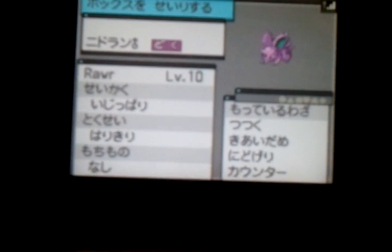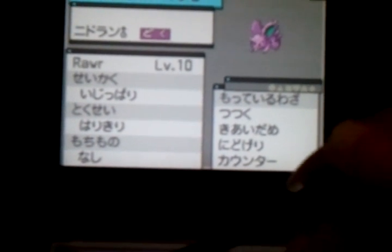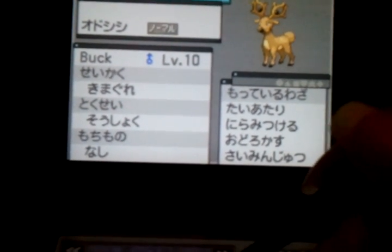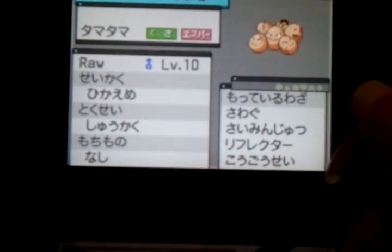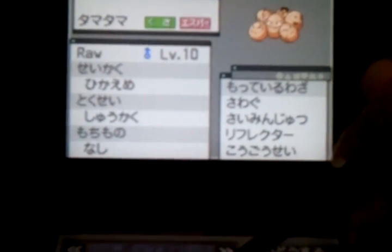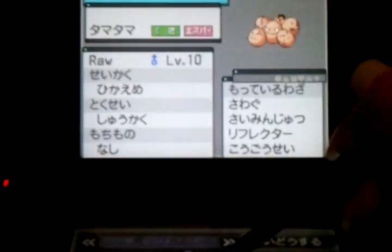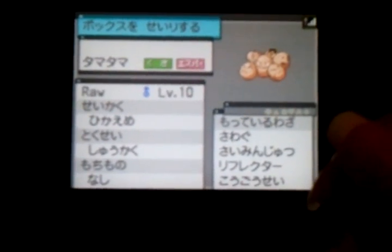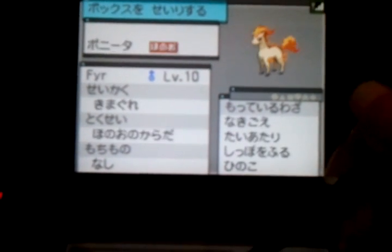So the next one is my Nidoran Female. I just randomly found it and thought I could get a Nidoking later. And then of course a Stantler — I'll just take it. Exeggcute — this guy actually has Psychic. He came with it from the Dreamworld. Sorry about the shaky camera, I'm holding it with one hand. But yeah, it's a pretty overpowered move for level 10.